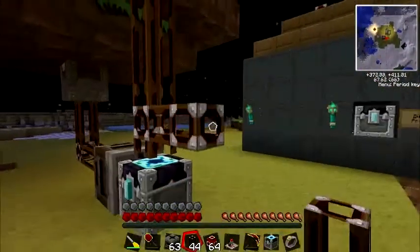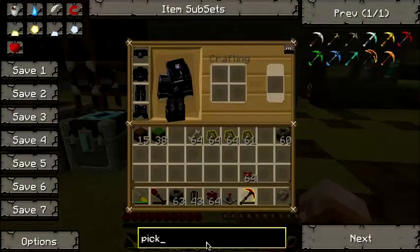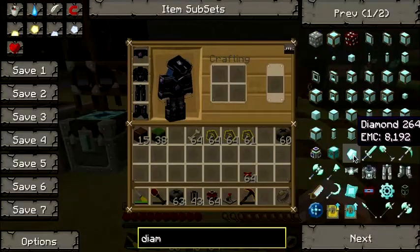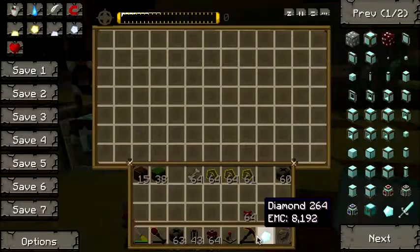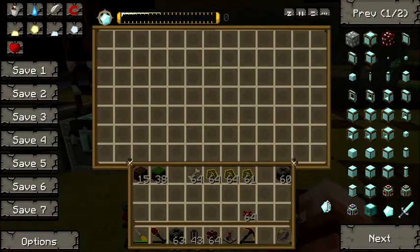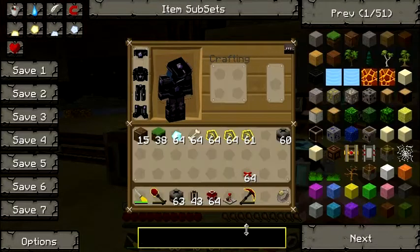Place the second condenser down and in this one put some diamonds — at least just one — and then I'm going to take that just for speeding up the process of the other one.